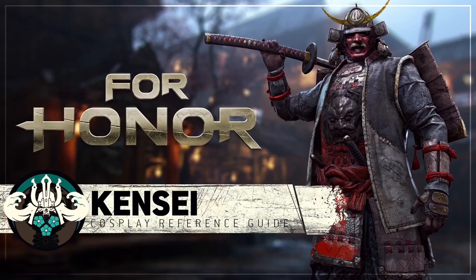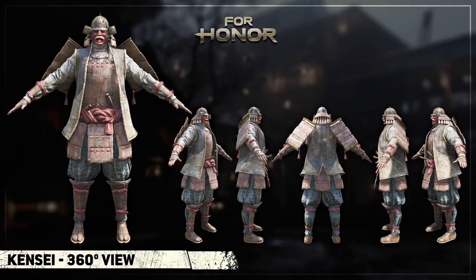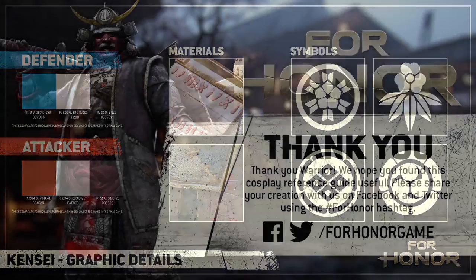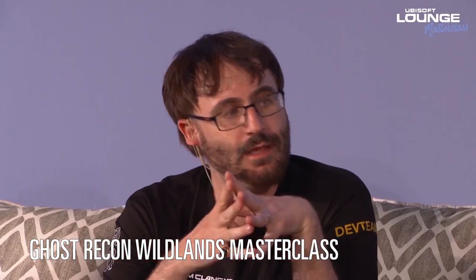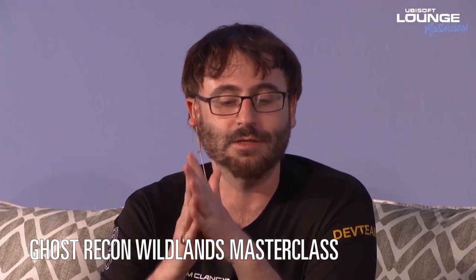If you're looking for design tips of a different flavor, the For Honor community team of Emil and Eric released their second cosplay guide — this one for the samurai Kensei. The time around E3 is a busy beast and stuff is still sprinkling out. Emma and Arnaud, the community team behind Ghost Recon Wildlands, recently shared the masterclass from Ubisoft Lounge, which delves into player freedom, customization, and the philosophies about the game world.